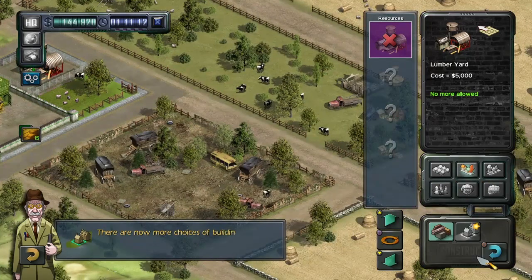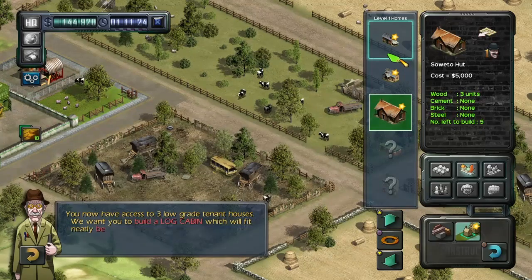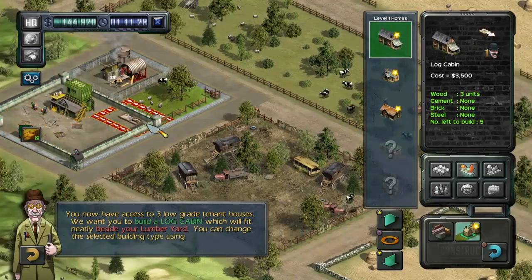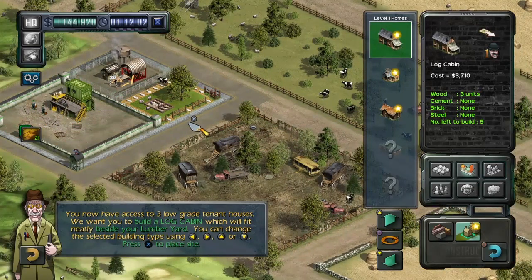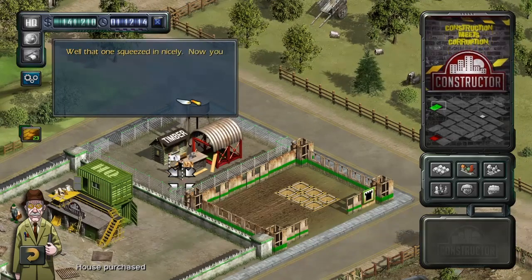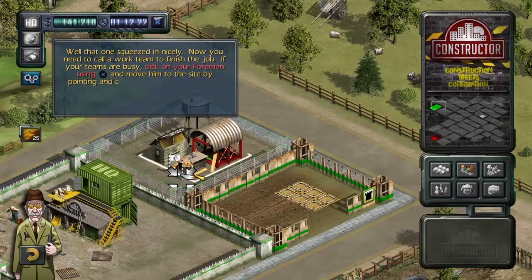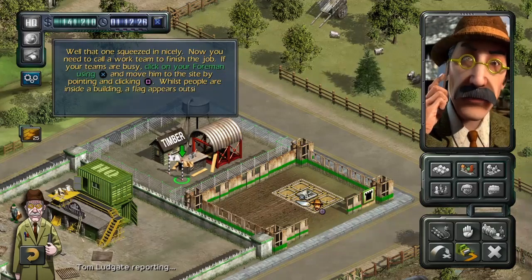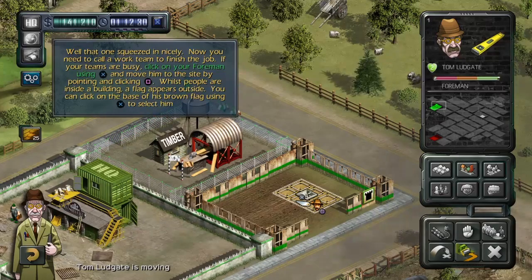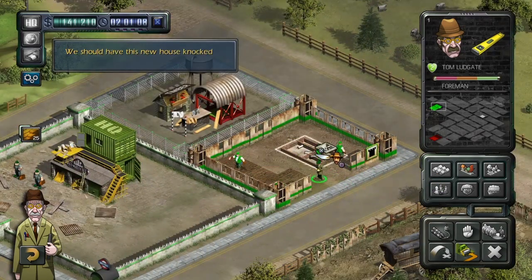There are now more choices of buildings you can create. Click on the homes icon to see what's new. You now have access to three low-grade tenant houses. We want you to build a log cabin, which will fit neatly beside your lumber yard. You can change the selected building type by using the directional buttons. Press the X button to place site. Now you need to call a work team to finish the job. If your teams are busy, click on your foreman using X and move him to the site by pointing and clicking square. Once people are inside a building, a flag appears outside. You can click on the base of his brown flag using X to select him.